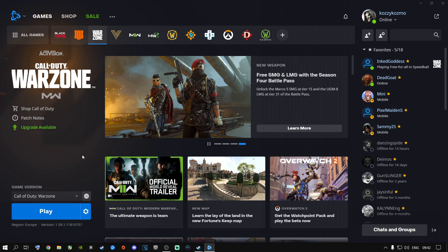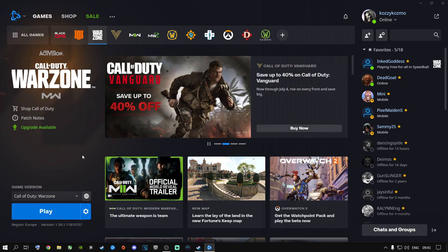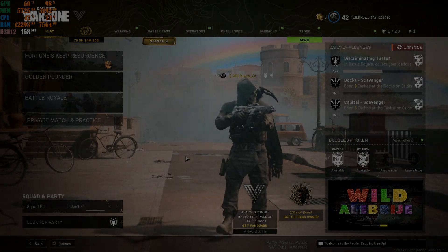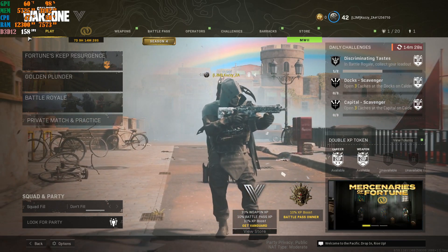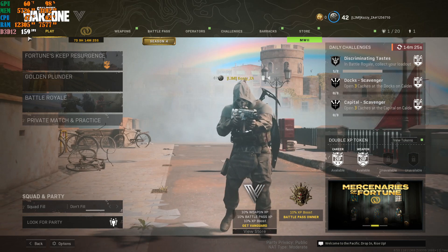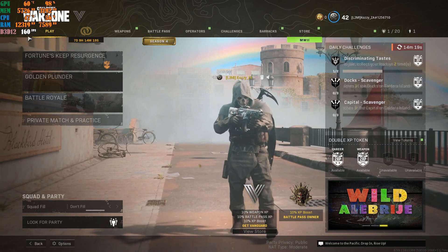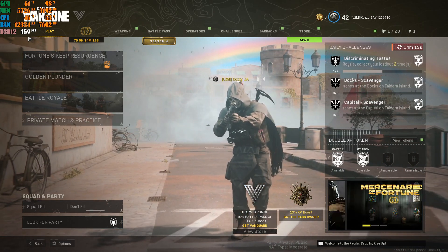Next, we're going to jump into Call of Duty Warzone itself. I'm going to show you the best settings for Warzone Season 4 for the best FPS and the best possible gameplay experience. As you can see, I'm currently in Warzone doing about 120–160 FPS with my specific setup: a 9700K water-cooled, 16 gigs of RAM, and an RTX 2060 OC. My RAM, CPU, and everything on my machine is overclocked.